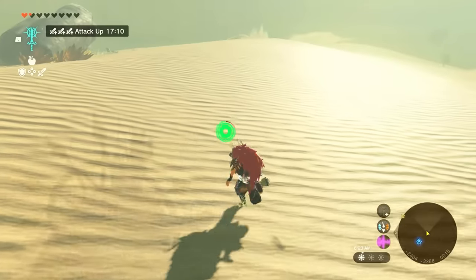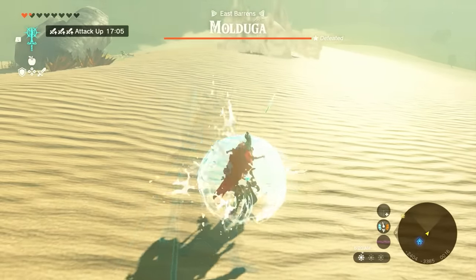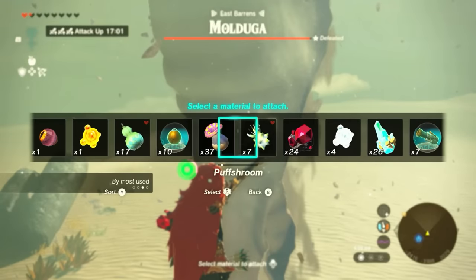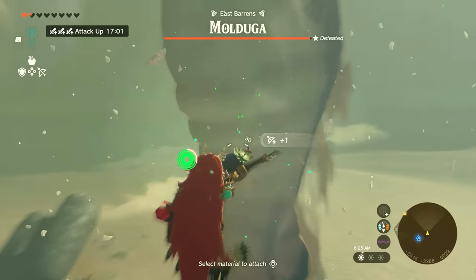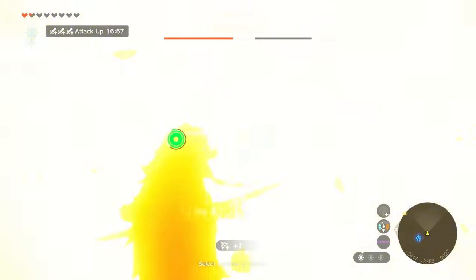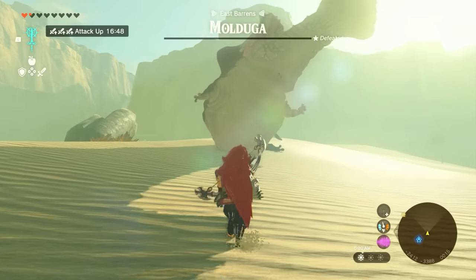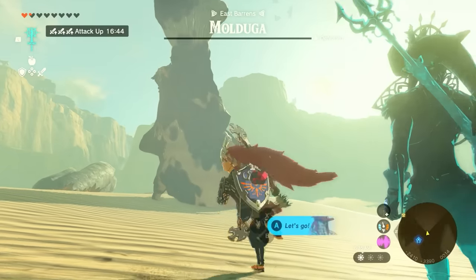In our last video, there was an amazing comment suggesting we use Sidon with Moldugas to get an amazing attack with arrows and bombs. As the Molduga approaches with a question mark, tap Sidon so you have the water bubble and it knocks you in the air. Back up, switch to bomb mode — you have free arrow time in the air thanks to the Molduga. Use your multi-shot bow and shoot bombs at it. When you drop down, it's dead.